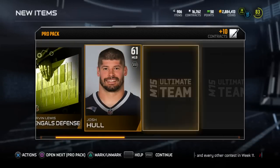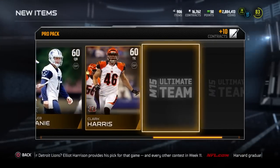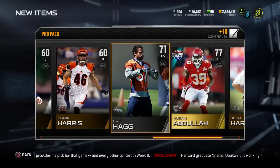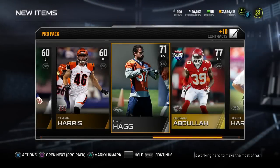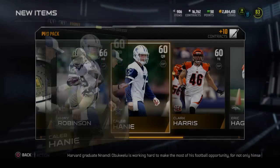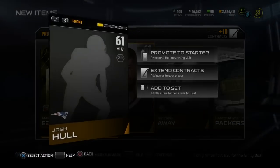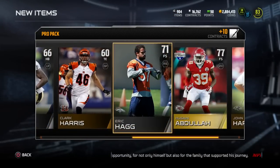Next pack here we got Josh Hall, Lambeau Field stadium card, Kyrie Robinson, Caleb Haney, Clark Harris, Eric Hag, Usain Abdullah, and John Harbaugh. Nothing here. Eric Hag goes into the Gold Broncos set. Anything that goes into a Gold or Elite set, I usually just sell those players because you can find a lot of coins. I usually just do the Free Agent, Bronze, or sometimes Silver sets if they're worth doing.